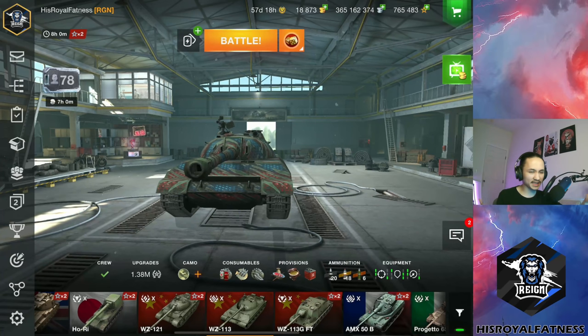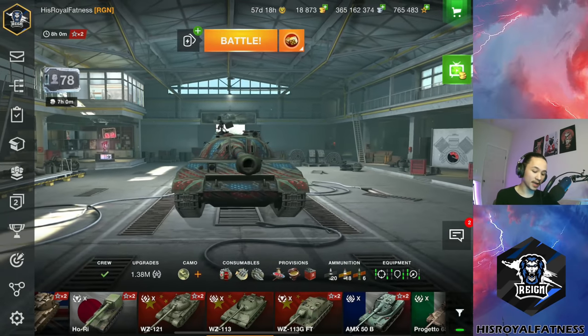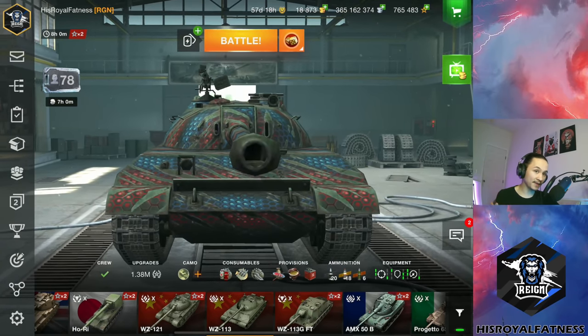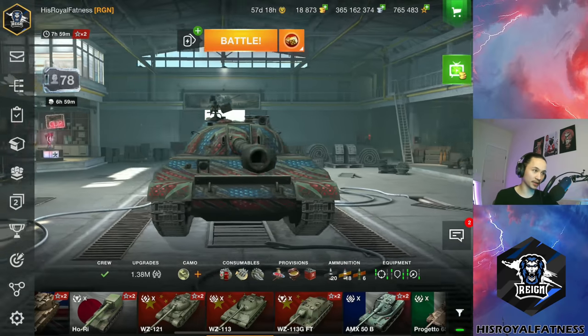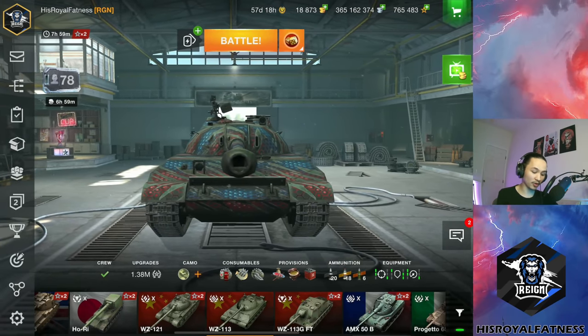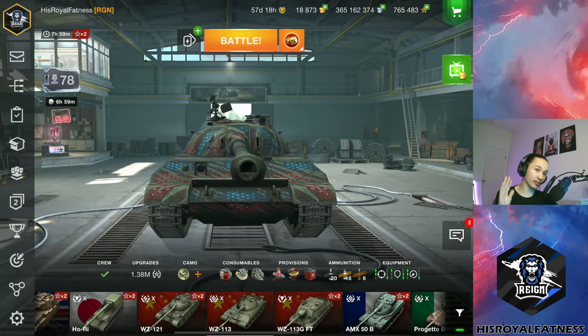The second major issue is the armor profile. The major issue is the upper plate — it is massive, and it is very easily overmatched by most premium rounds being lobbed at your vehicle. Heat rounds on most Tier 10 heavy tanks, APCR — whatever they are — are going to go through this upper plate very easily. It's massive; this whole hull takes up a lot of the front of the vehicle.